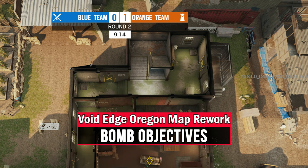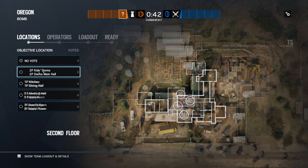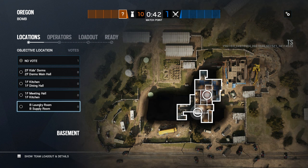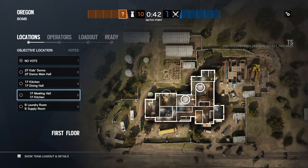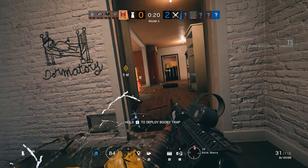That's it as far as layout and movement flow go. Now let's take a brief look at the bomb mode objectives. Three of these are virtually unchanged: kids dorms/main hall, kitchen/dining and laundry/supply will be very familiar, although your defensive setups and attack strategies will have to change somewhat to account for the changes in the hallways and access points. The only objective which is drastically different is the rear stage/tower one — it will simply be moved. The new location will now be meeting/kitchen instead, and with the changes in this area of the map, that should make for some interesting new gameplay. Whichever way this site pans out, it will most certainly be better than the tower objective we've had to deal with in the past.